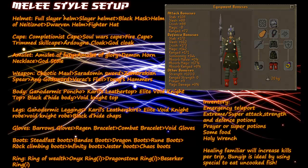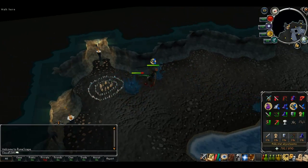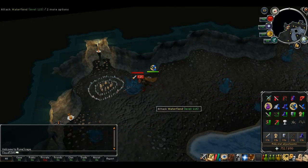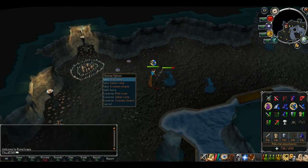Next is tips and tricks. My first tip is quite handy when you first start the water fiend slayer assignment, and you can use it throughout as well. It applies when the water fiends are all being aggressive, meaning as soon as you finish killing one, another will engage you in combat, not giving you any time to collect your loot.